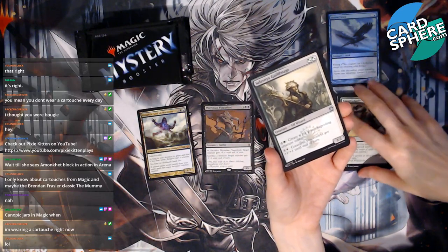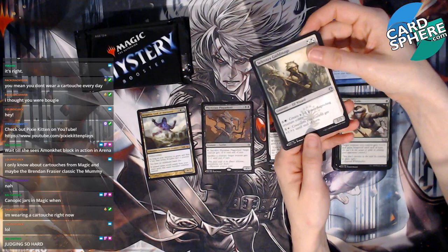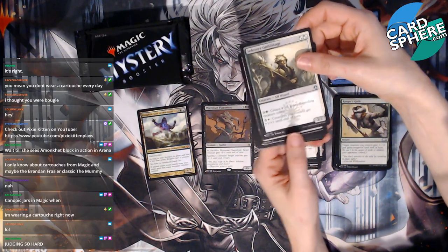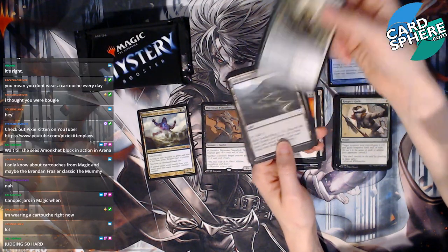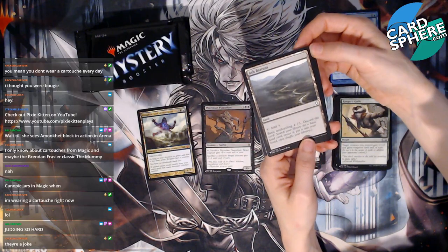Selesnya Guild Mage — but honestly, isn't Selesnya like the goody-goodies of all goody-goodies? I can't really get into Selesnya. My cat's EDH deck is Selesnya though, so there's that. Ash Barons — okay.